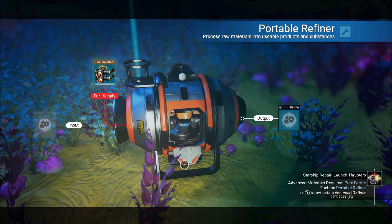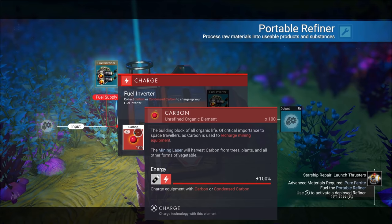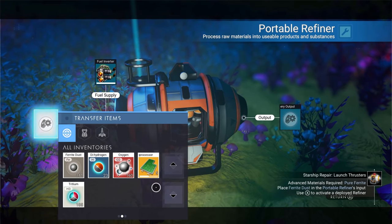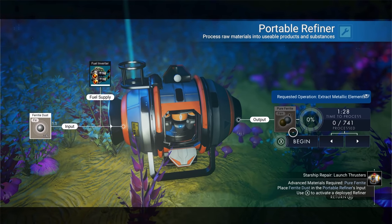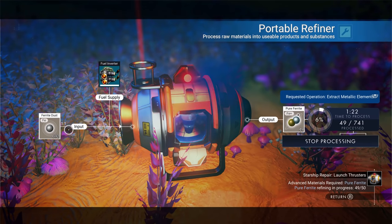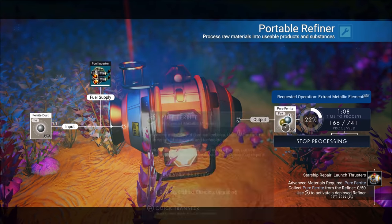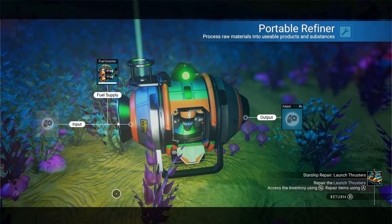Once you're in the portable refiner, the glowing slot at the top is your fuel supply — you need carbon or condensed carbon to run it. Put carbon in there for fuel, then put ferrite dust in the input slot. It shows ferrite dust refines into pure ferrite at a 1-to-1 ratio — one ferrite dust becomes one pure ferrite. Sometimes an item takes three inputs to make one refined output. Let's begin — and now we have a whole bunch of pure ferrite.